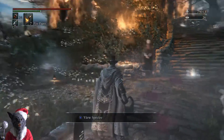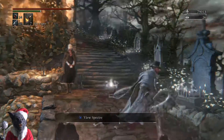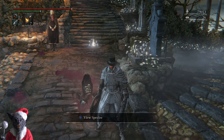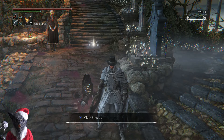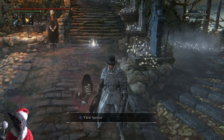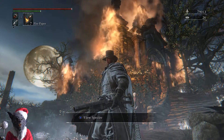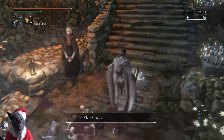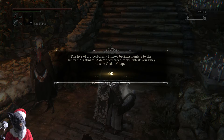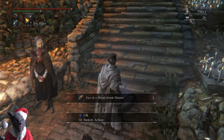Let me tell you how you access the Old Hunters. If you're playing the game for the first time, you have to get up to and kill the boss Vicar Amelia, then click on the skull to trigger that cutscene. Once you've done that, come back to Hunter's Dream and you should find an item — it's called the Eye of a Blood-Drunk Hunter. Yeah, that's what you need.